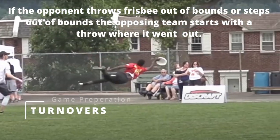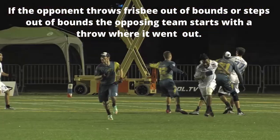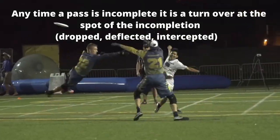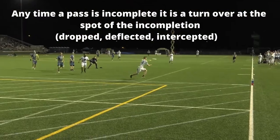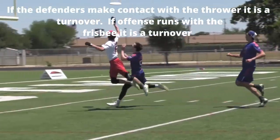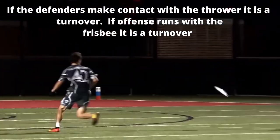If the opponent throws the frisbee out of bounds or steps out of bounds, the opposing team starts with a throw where it went out. Any time a pass is incomplete — dropped, deflected, or intercepted — it is a turnover at the spot of the incompletion. If a defender makes contact with the thrower, it is a turnover. If the offense runs with the frisbee, it is a turnover.